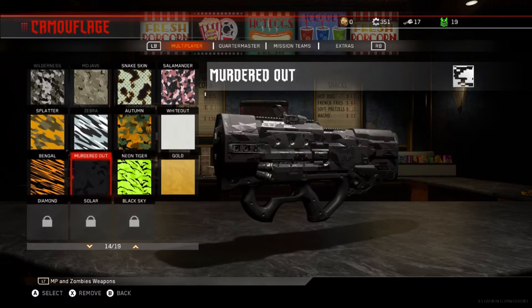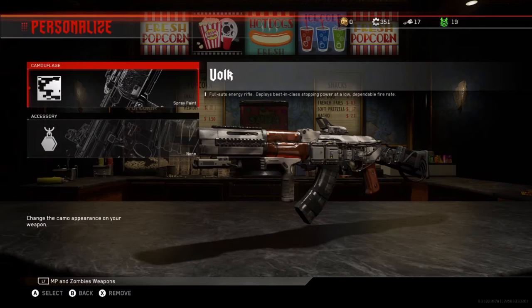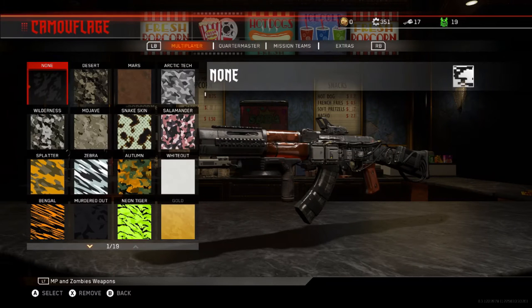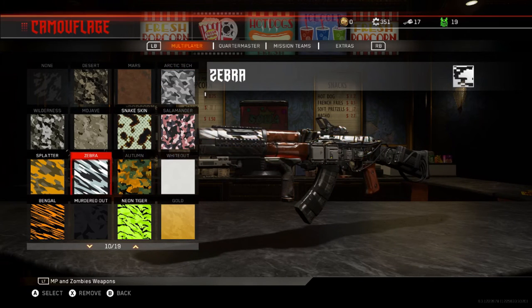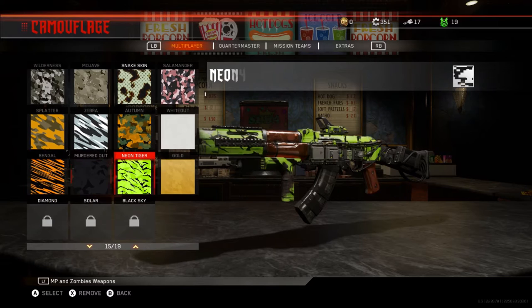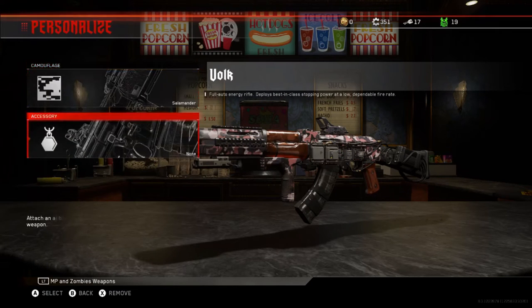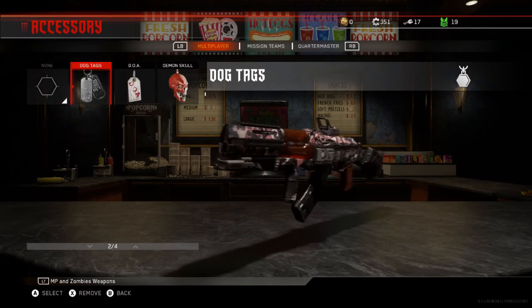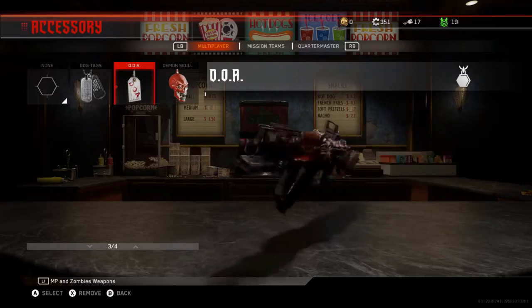Another cool thing I found in the menus is a kind of hidden glitch. If you go into a custom game and set up your camouflages for all of your unique weapons, and then go into a public game, it will actually transfer that data to the public game. So you can customize your weapon entirely with really cool skins and then go online and use them. I don't know whether that was intended or not, but it's something I found just from playing through the menu, so definitely make sure to do that.